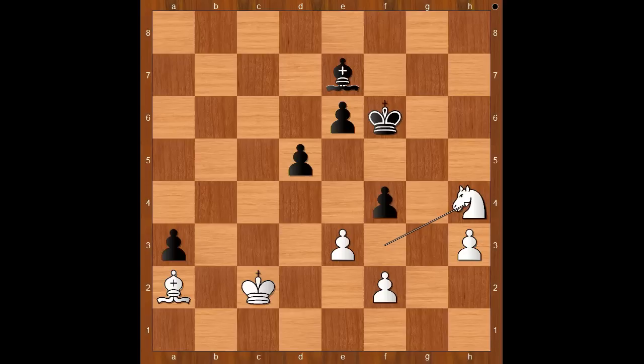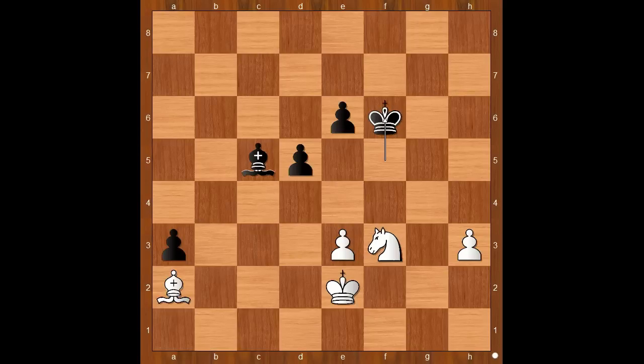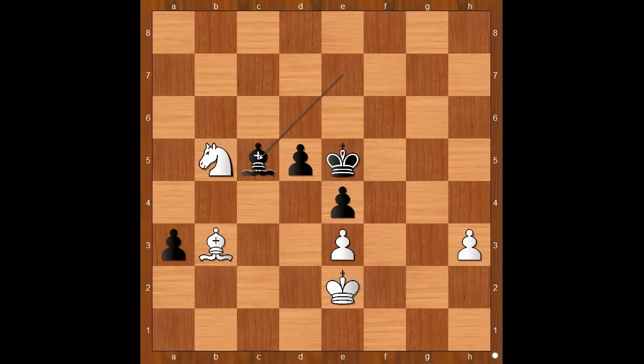Black would love to exchange all the pawns and draw the game. Knight takes on h4, f takes on e3, f takes on e3, king to g5, knight to f3 check, king to f5, king to d3, bishop to c5, knight to d4 check, king to e5, knight to f3 check, king to f5, king to e2, king to f6, bishop to b1, e5, bishop to a2, e4, knight to d4, king to e5, knight to b5, bishop to e7, bishop to b3, bishop to c5, h4.